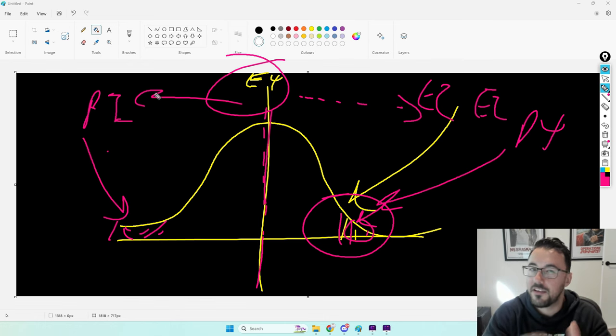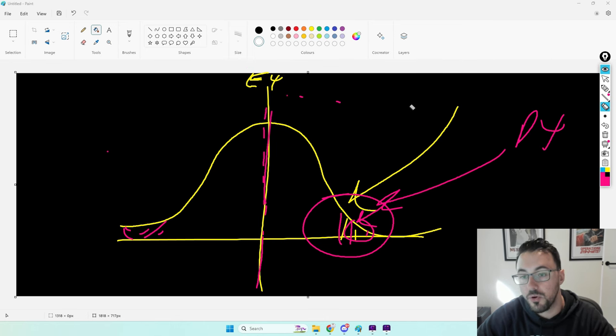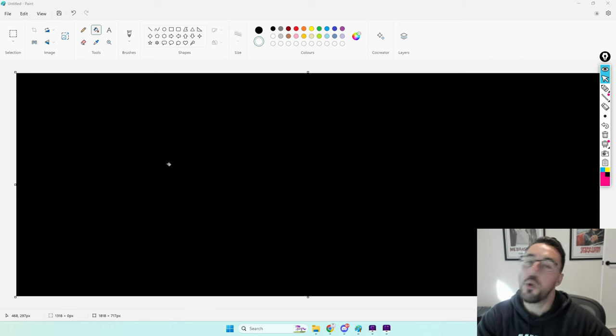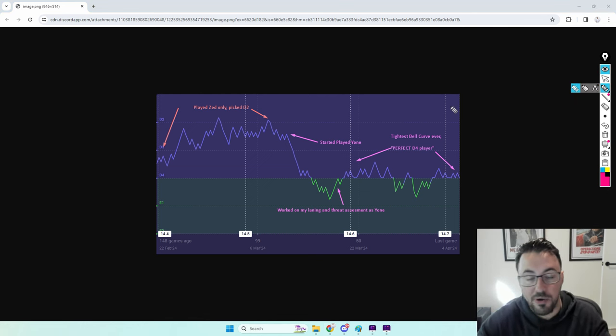We don't even need to fully understand this analytically — it's just something I mentally resonate with. When I'm working with clients, I can really tell how elongated their bell curve is based on the quality of their fundamentals and what they do and don't understand about the game. So let's go ahead and take a look at a visual representation of what a small bell curve — or small LP fluctuation — may actually look like.